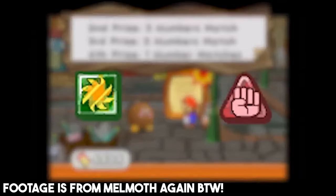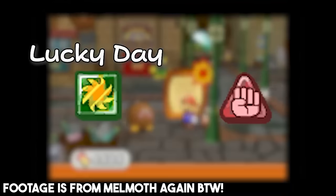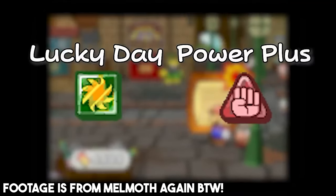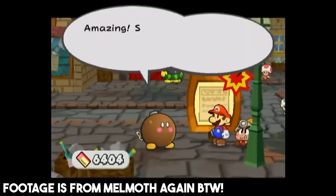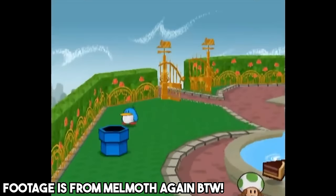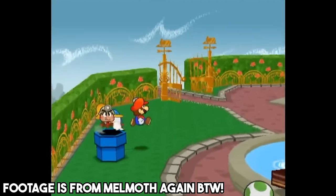Another niche thing you can do is buy a Happy Lucky Lottery ticket and then set your clock forward until you win either a Power Plus badge, a Lucky Day badge, or both. While this is a pretty legit thing that you can do, to me it felt like it would significantly reduce the challenge, so I decided not to abuse this.